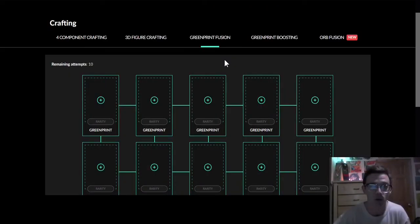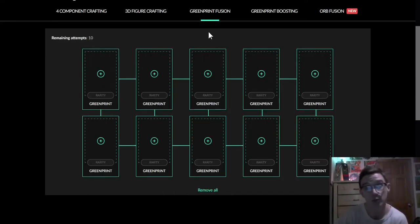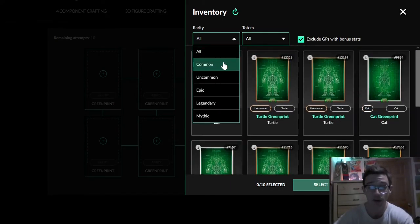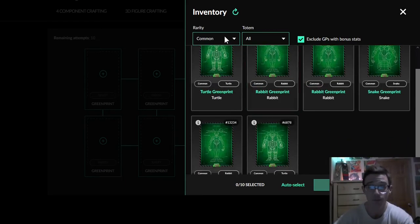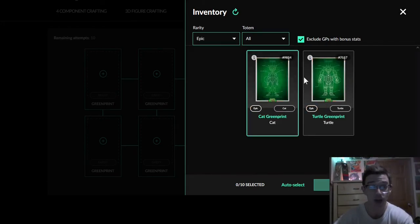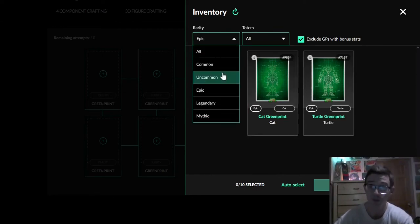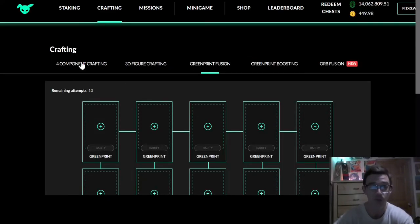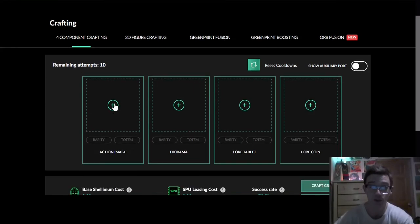Green print fusion is one of the steps in order to get to our anima armor. To boost our green print we're gonna need to use ten green prints of the same rarity. I've got uncommon here — the list is right here. We've got common: I've only got six common, and I've got 12 uncommon because I've been crafting these green prints. I've got two epics and one legendary. Before we get into that, I'll explain what I've been doing to create those green prints, what happens when you fuse them, and why we're fusing them.